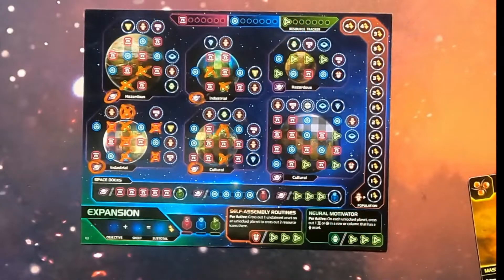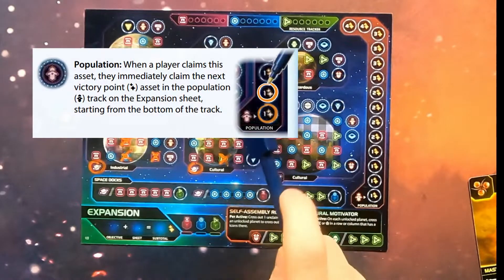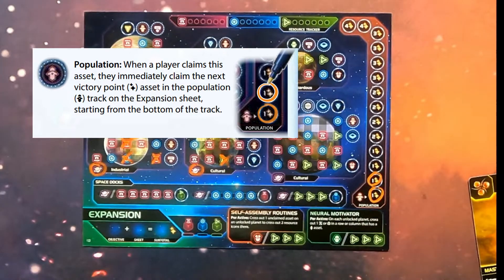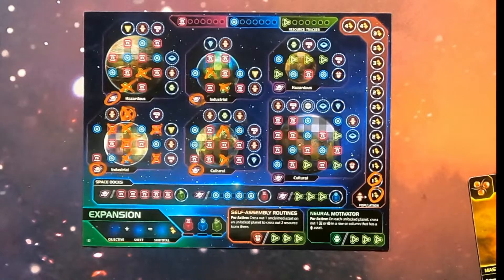One more symbol to check out on the expansion sheet is the population symbol. It appears on the expansion sheet and has opportunities to come up on cards or other things as well. Anytime you unlock the population icon, you claim another victory point along the side, helping you increase the population of your empire — which is, of course, a path to victory.